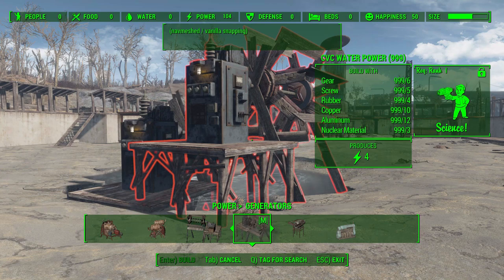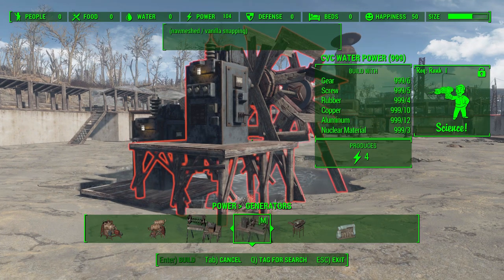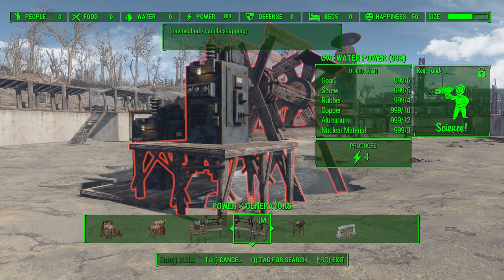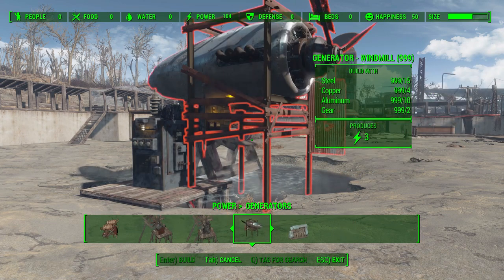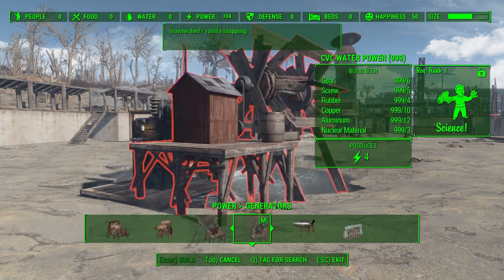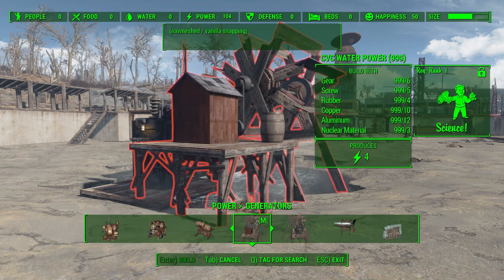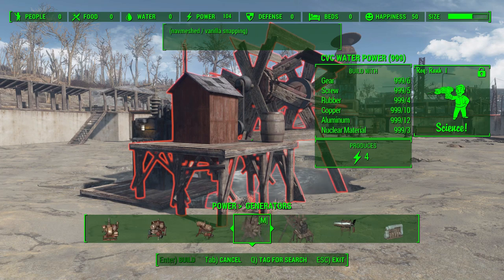Either way, you're going to have a water wheel. It takes a little bit to build — you're going to need rank one in Science, as well as six gears, five screws, four rubber, ten copper, twelve aluminum, and three nuclear material, for some reason. It doesn't produce a lot of power, only four, putting it a little bit better than the windmill generator but certainly a lot less than the medium or large magical generators. Still, if you have a settlement like Sanctuary where it has a river flowing through it, it looks great having these along the water.